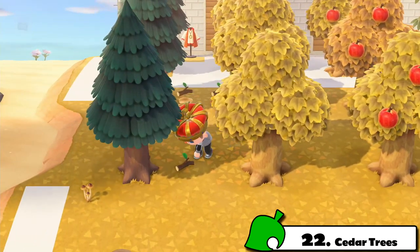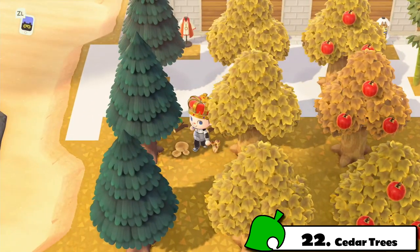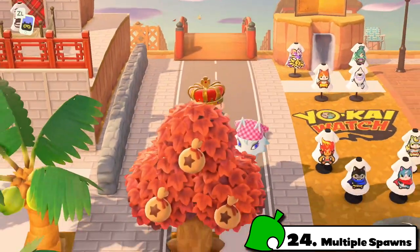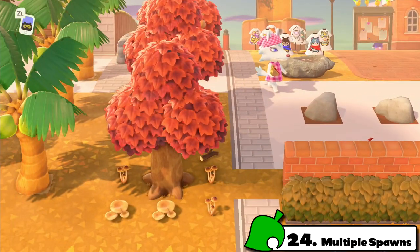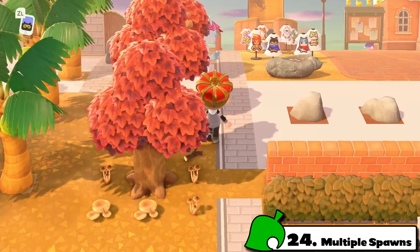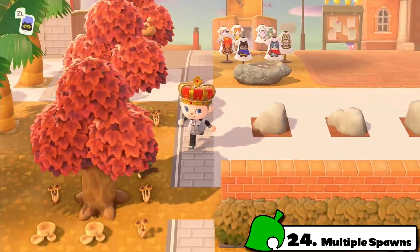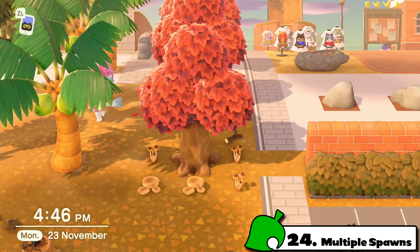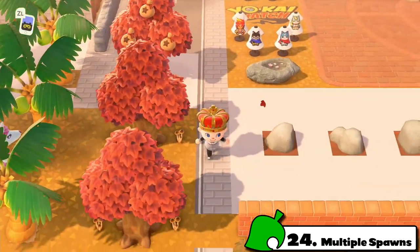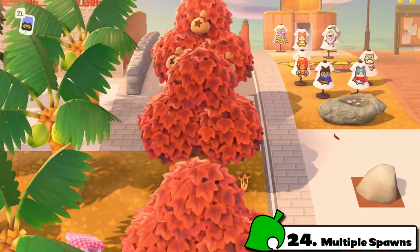Fact number twenty: hardwood trees — you can get these starts from Timmy and Tommy, same with cedars. Buy a couple because hardwood trees are absolutely mushroom magnets and will spawn mushrooms for you. Fact number twenty-one: chopping down a hardwood tree creates a hardwood stump, which also spawns mushrooms — it's the same coded item as a money tree stump and a fruit tree stump. Fact number twenty-two: cedar trees — yes, buy cedar starts from Timmy and Tommy and plant them, because they are also mushroom magnets. Fact number twenty-three: cedar stumps will also spawn mushrooms. Fact number twenty-four: one stump or tree can spawn multiple mushrooms. Even if you only have one stump or tree, you can walk up to it and find a whole bunch of mushrooms. Your best bet is to have at least two trees or stumps.